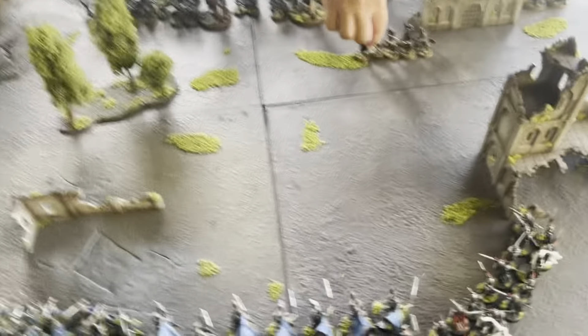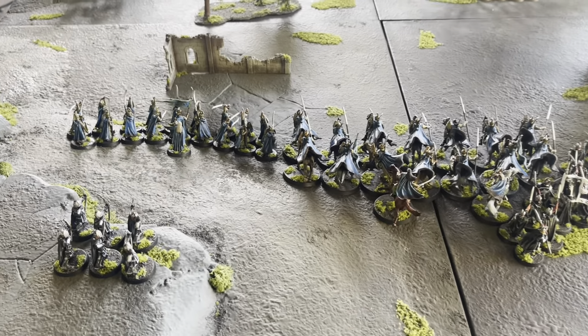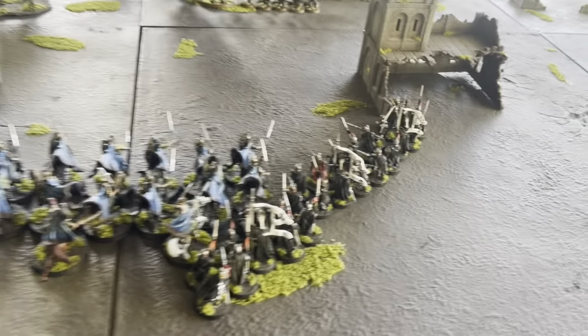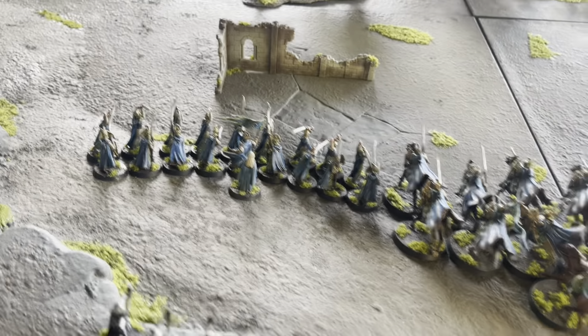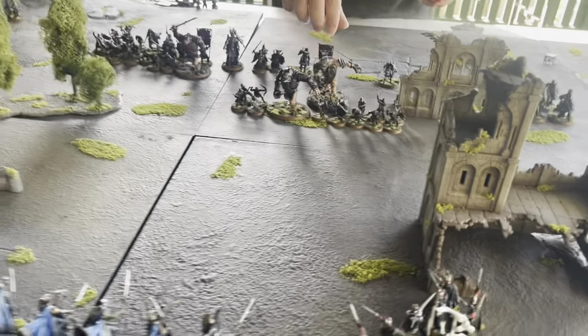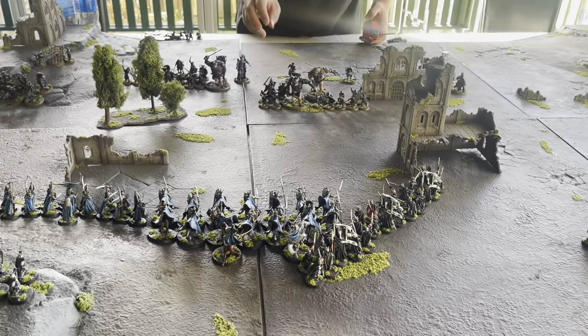This round I won priority — didn't do any magic. Big shuffle on the Numenorean shield wall, Cav stayed put, these guys moved forward. Círdan kept Blinding Light going. Archers shuffled over three to hopefully maintain a clear shot. That's my move — Justin's moving up and we'll see you after Justin's move.